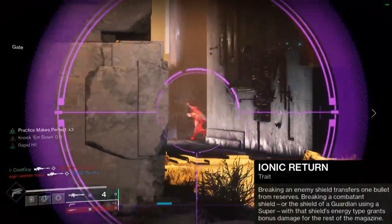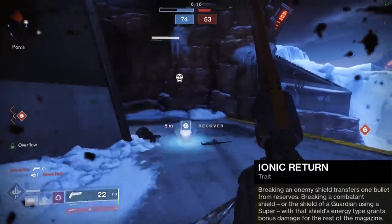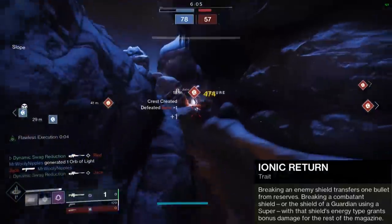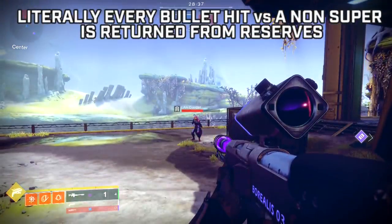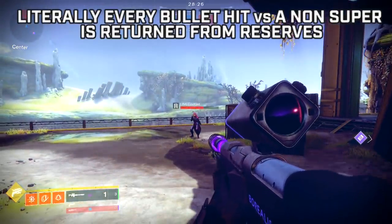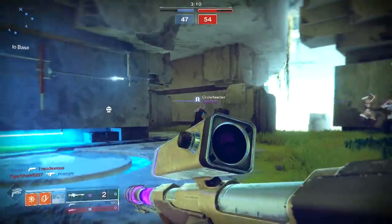PvP wise, this is amazing if you're a sniper. The first part — breaking an enemy's shield transfers one bullet from reserves, or shield of a guardian using a super — goes completely unnoticed. A lot of people think that a player has to be in a super for that first part to work. No. There are two separate things going on. This is an aggressive frame sniper — it does 158 to the body. Any non-super guardian you deal damage to is going to be 158 to the body, or if you land the headshot, obviously they're going down. But the 158 breaks enemy shields, meaning every single sniper shot you hit — head or body — one bullet from reserves goes back into the magazine. It's been Borealis all along.